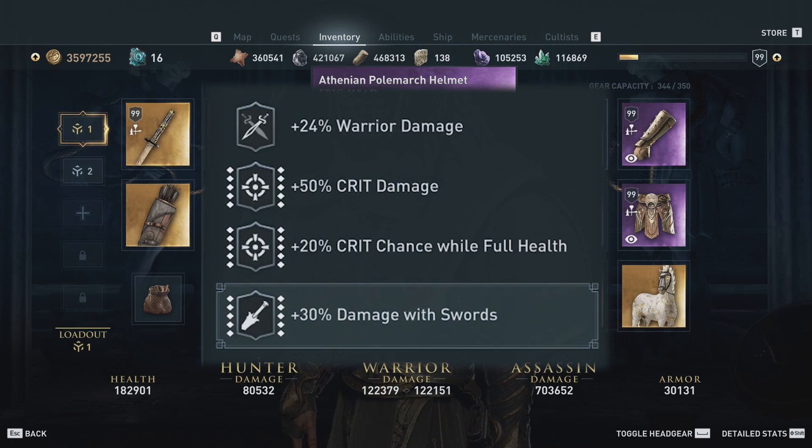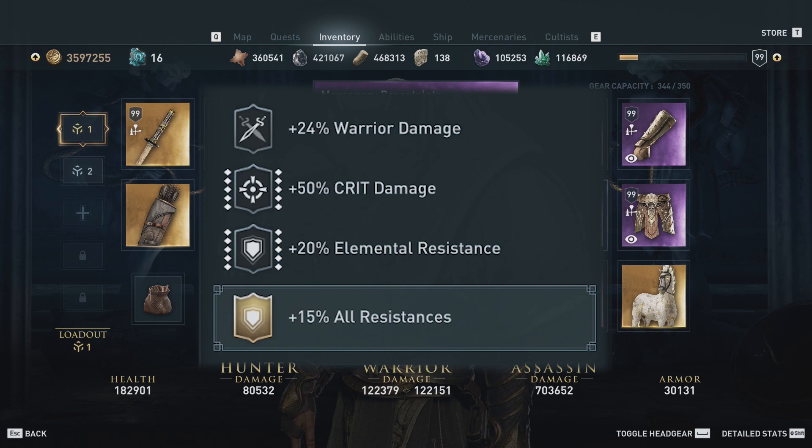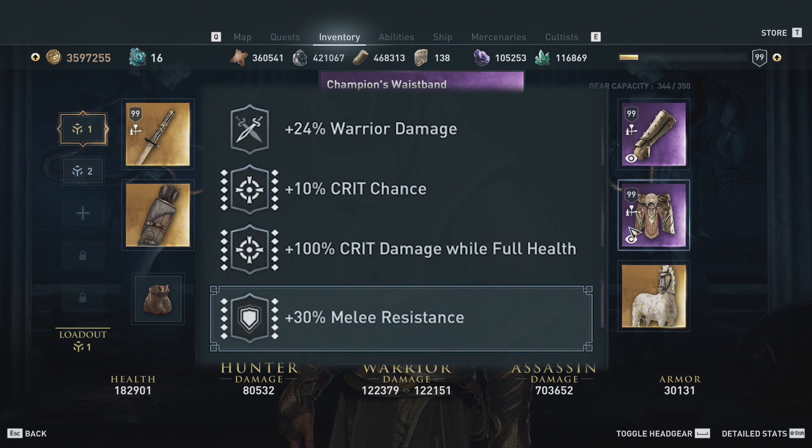For the head we have warrior damage, crit damage, crit chance at full health, and damage with swords. For the gauntlets we have warrior damage, melee resistance, crit chance, and crit damage while at full health. This build has a lot of melee resistance, making it incredibly tanky. The chest has warrior damage, crit damage, and elemental resistance, and we engrave 15% all resistances from the Greek Hero set. For the waist we have warrior damage, crit chance, crit damage while at full health, and melee resistance.